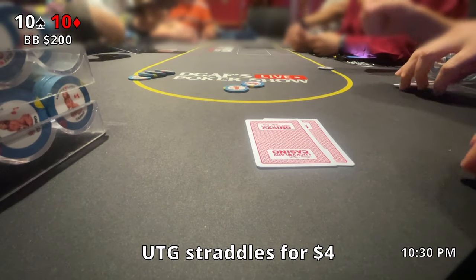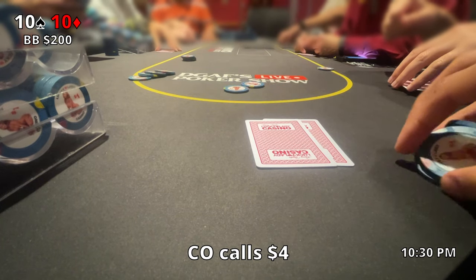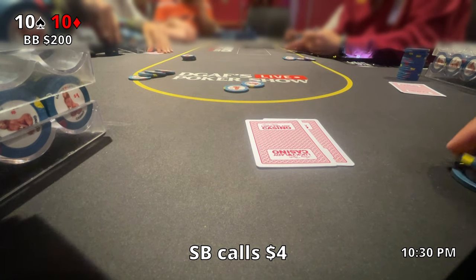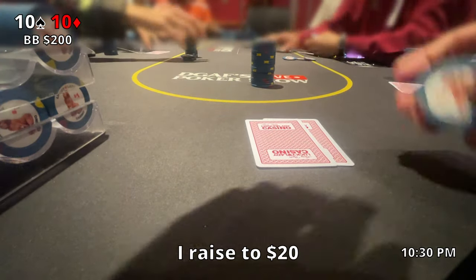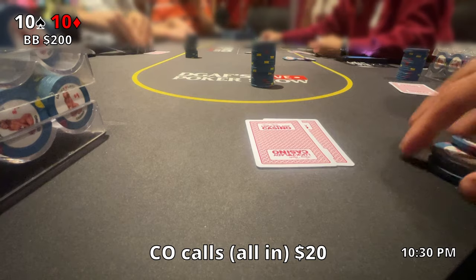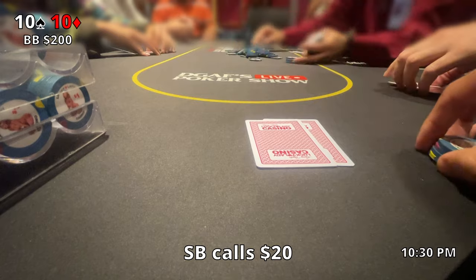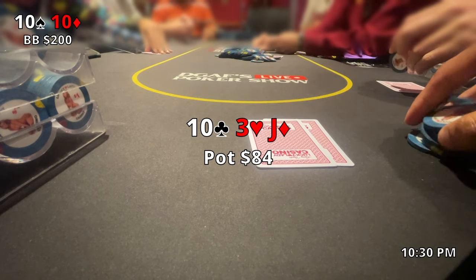We pick up pocket 10s in the big blind with about $200 behind. Under the gun straddles for $4 and middle position calls; cutoff calls as well. The $4 straddle gets limped by multiple players and the small blind follows. With pocket 10s in the big blind and everyone limping, we go ahead and raise to $20. The straddler calls, and to my surprise the cutoff goes all in for $20 effectively. The small blind also just calls the $20 — no raise. So we're four players headed to the flop.